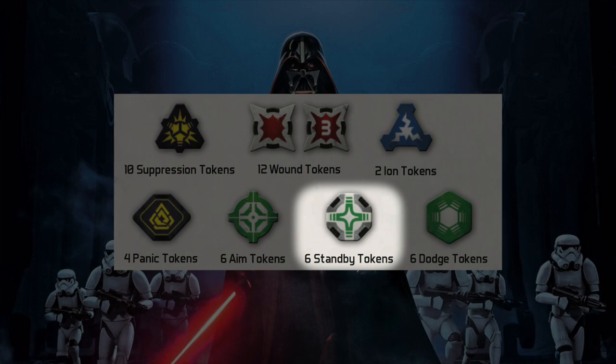Lastly, we've got the standby token. A standby token can be granted by taking the standby action. When you have a standby token, you can choose to use it after an enemy unit at range one to two performs an action — you can spend that token to either move with your unit or shoot. However, if your unit that has a standby token ever becomes suppressed, performs a move, attack, or any other action, it discards the standby token.